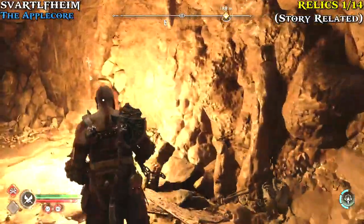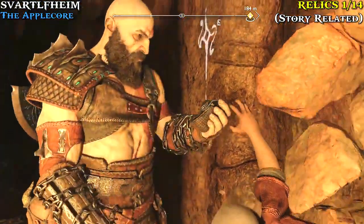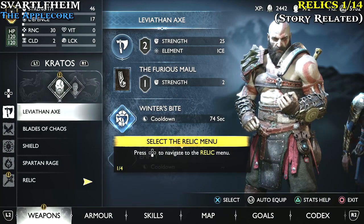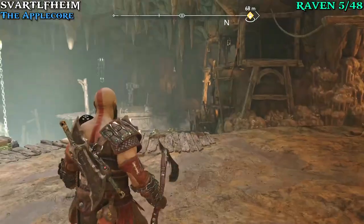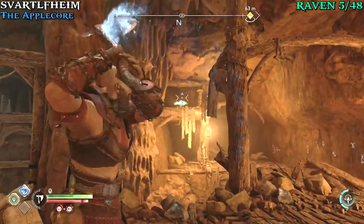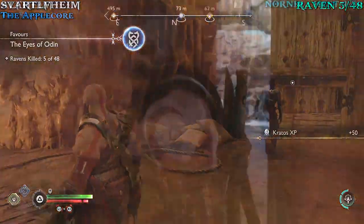We're going to find our first upgrade — this one is actually story-related. You're going to find the dwarf crushed between the rocks; go ahead and loot him and that's going to be our first of 14. These are attacks you can use or buffs as well. Keep progressing through the mines and you'll find the shimmy wall next to the door — but more importantly, to the left of the shimmy wall is a raven. That's all we have until you make your way through the story and end up in Alfheim.